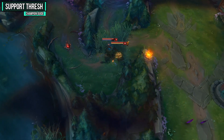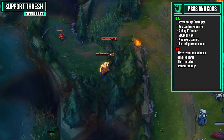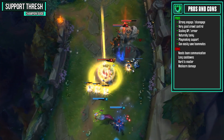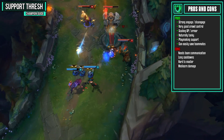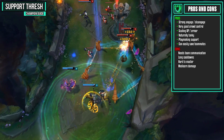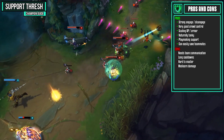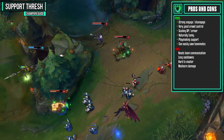Let's hop right into this guide by looking at Thresh's pros and cons. Thresh is a champion with some really strong engage and disengage. He's got some very good crowd control and even has scaling AP and armor from his passive, so he gets stronger as the game progresses. As long as he's picking up his souls, he's going to be a naturally tanky champion. He's also a playmaking support with a hooking ability somewhat similar to Blitzcrank, so as long as you can land your hooks, you can really influence the game.